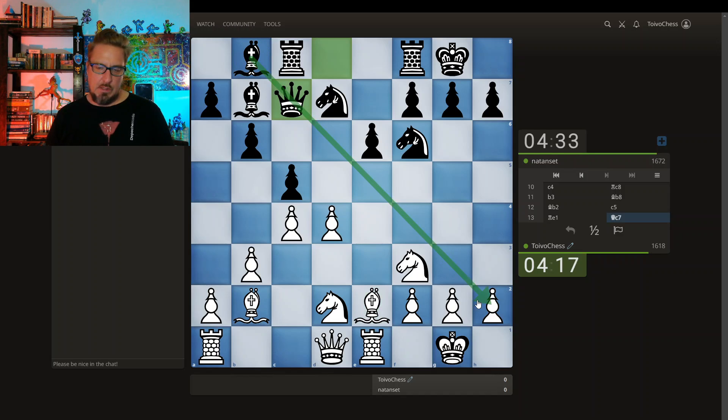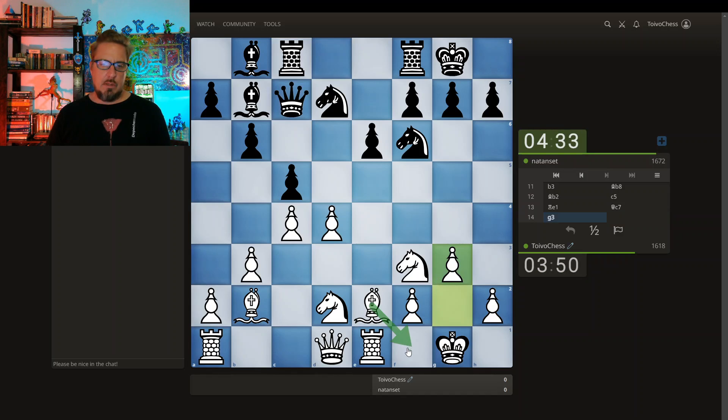And then maybe bishop here to support this attack and the square control on d4 — going for this very cave-in style. The knight defends for the moment, but the knight might come in too, adding more pressure. You have to be careful when pushing this pawn to try to block these things, because then there are light square weaknesses. However, I do have a light square bishop. I'm going to play this way and then probably drop the bishop back, putting it on this long diagonal to counter the opponent's bishop on that beautiful diagonal.